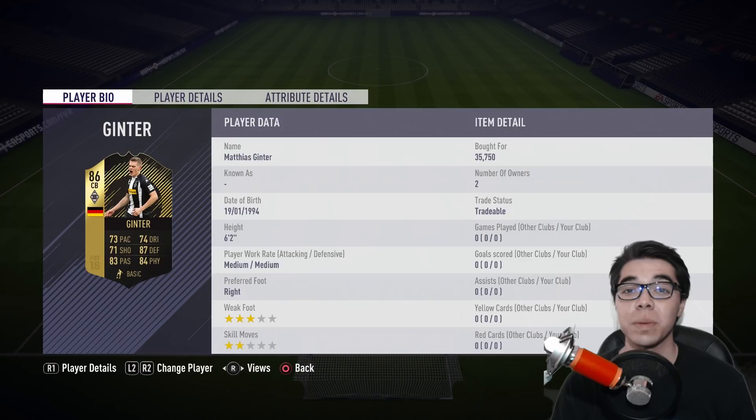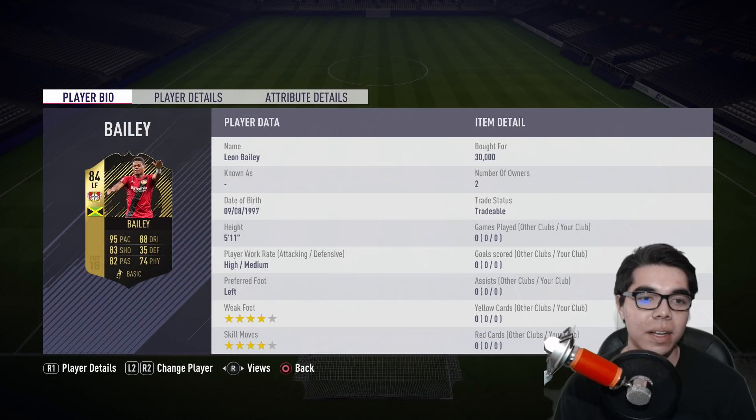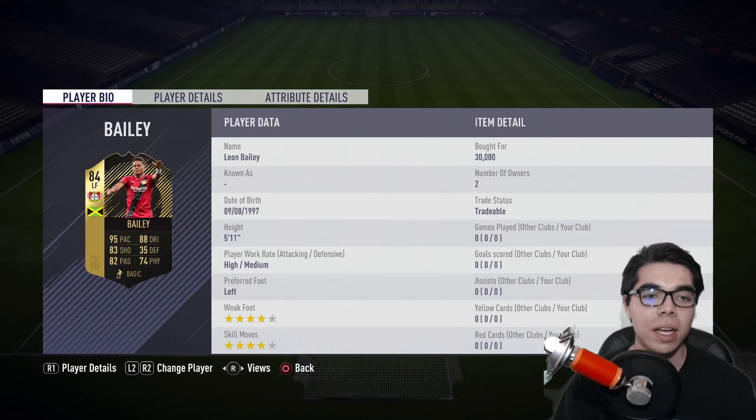The other good deal — the main man — it's Leon Bailey. Left foot. I really like left footers in this game. He's younger than I am. Really? That's sad. His hand is coming out of the card — that's how good he is. He's got 4-star, 4-star, which is incredible. 5'11", which is actually taller than I was expecting.